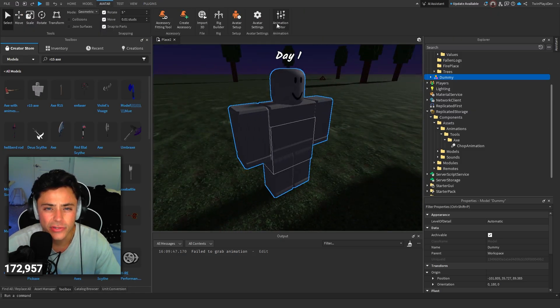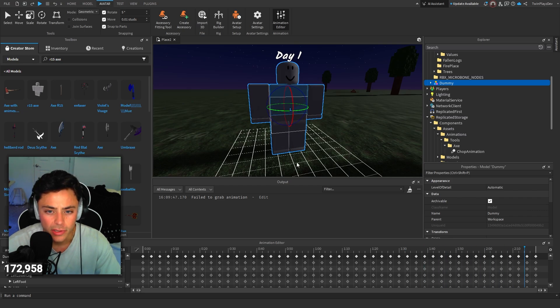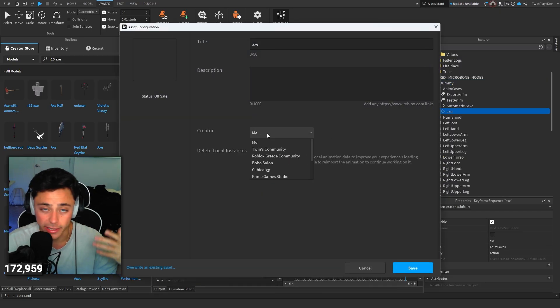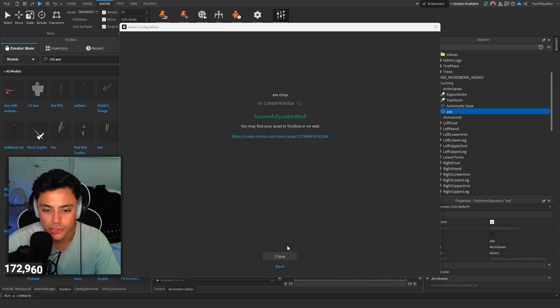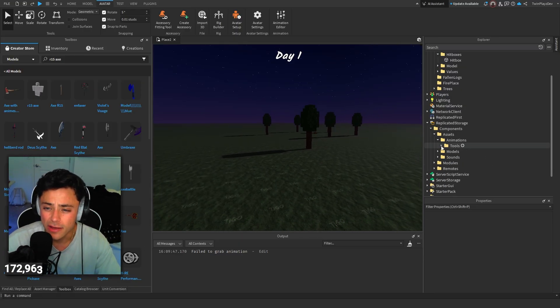We found a dummy right here. Avatar animation editor — we're just going to use him. R15 axe — boom, there's an animation. You don't want to loop it; you probably just want one hit. If you get and make an animation, you could hit publish. The animation priority should be Action, then just publish to Roblox. If it's a group game, put it under your group. Then just grab the ID number right here, and that should change your animation.